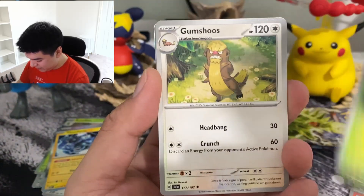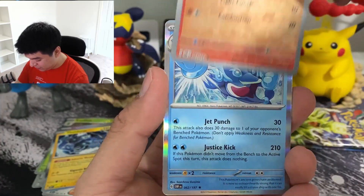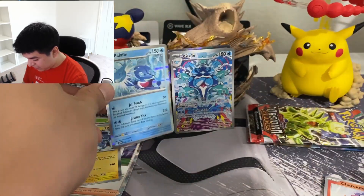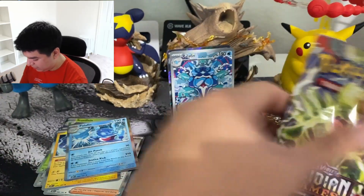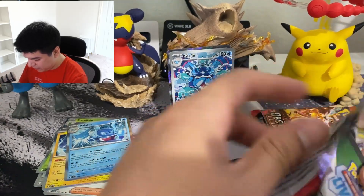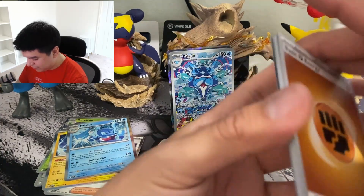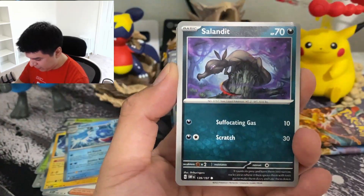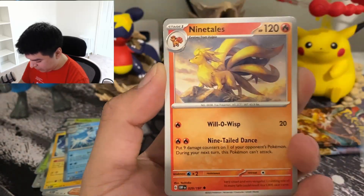Darumaka, Maschiff, Gumshoos, Puppitar, Eevee, Sharpedo - look at the double Palafin pull! Yeah, we got a few more packs, nothing crazy so far. Just that Palafin - really happy about that, really wanted that one. I'll take a gold card too actually. I don't think I've pulled the gold yet - we'll see if we can pull one.